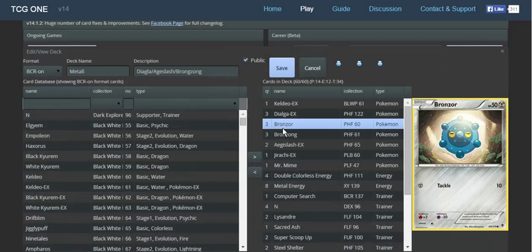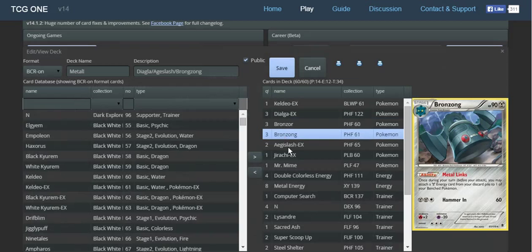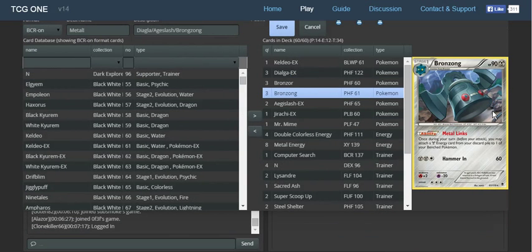This Dialga, this Bronzong, this Aegislash — pretty much Bronzong is the main focus of the deck. It basically has Manetric's Dinamotor ability, except for Metal. So you get to switch Metal from the discard onto your benched Pokémon. With the 3-3 line I run, that's 3 energy per turn I can get.